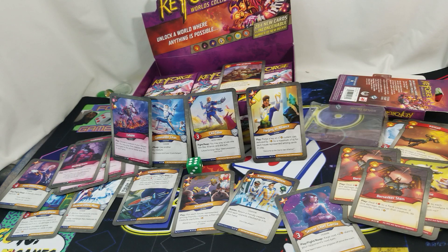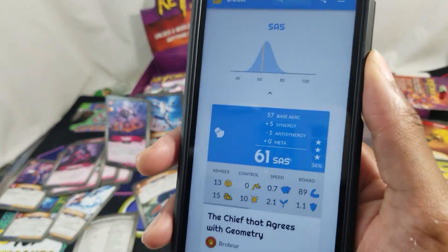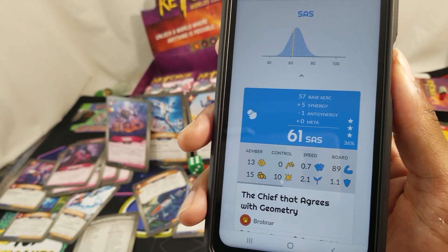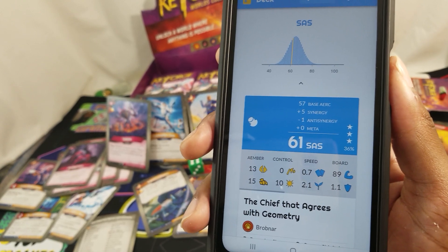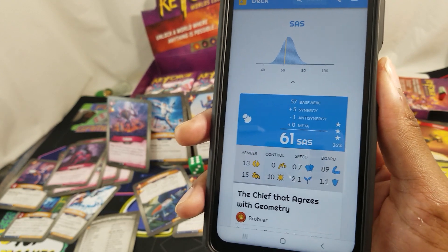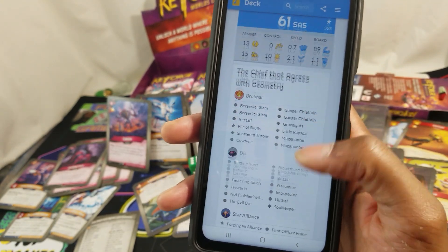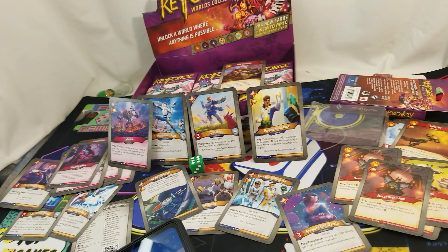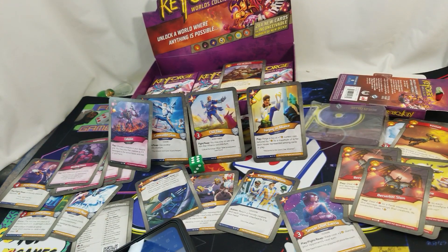I'm gonna guess one key cheat possible and three house cheats, so I'll go with a 67 here. And here I go again — nothing but a 61, 36% on the arc scale. 57 base arc, plus five synergy, minus one anti-synergy, zero meta, 36th percentile. I got pretty close though — 67 vs 61 — not the greatest, will go in the pile of not-so-greats.